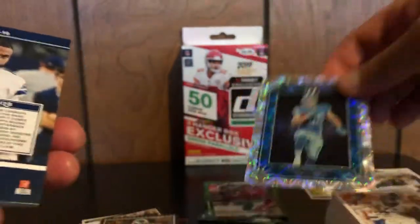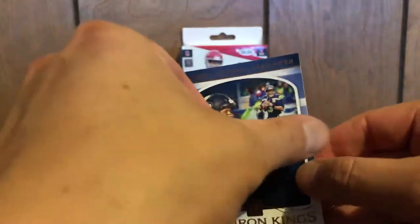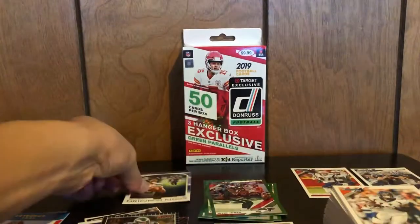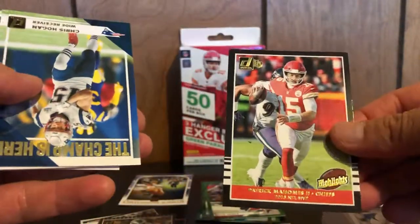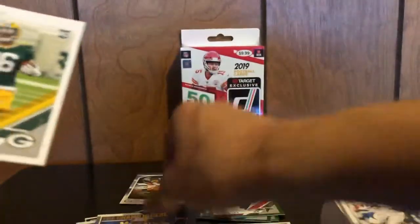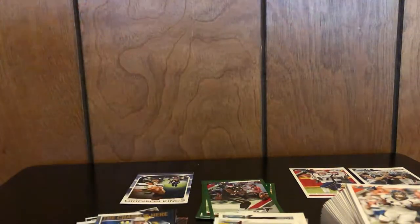Rookie series TJ Hockenson, a Dak Prescott one. And this feels like a canvas card — a Gridiron Kings canvas card of Russell Wilson. It feels like a canvas card; I have to look it up to see if that's a special card. Tony Gonzalez — nice, his Hall of Fame ceremony was today. A black Patrick Mahomes 2018 NFL MVP card. The Champ Is Here: Chris Hogan. Rookies: Darnell Savage, Taylor Rapp, Klinen, Ferrell, and Harmon. One more box to go.